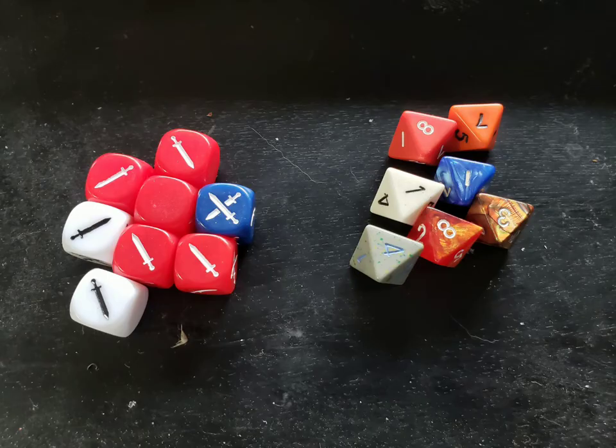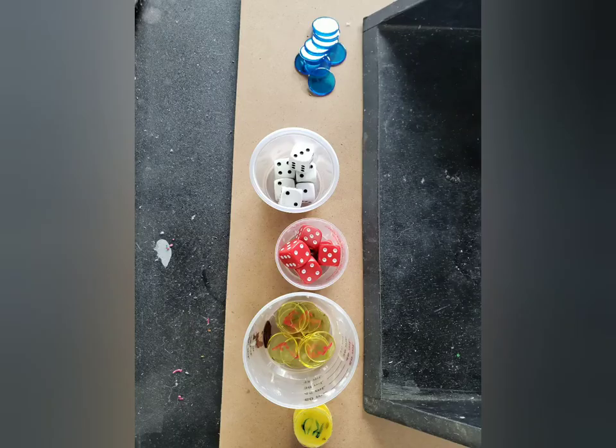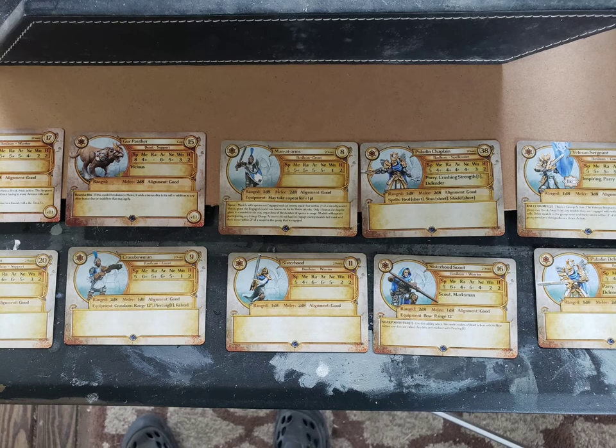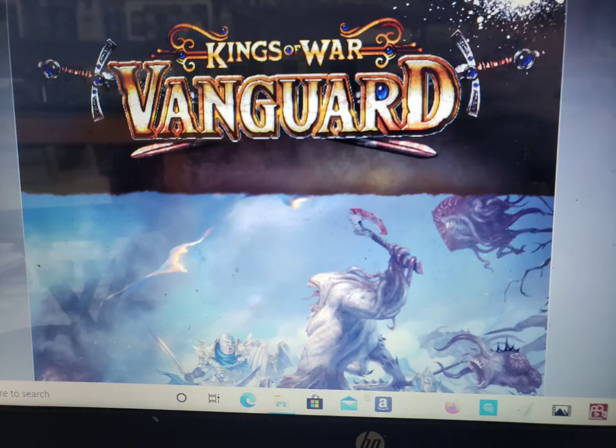These are the dice: the power dice are little six-sided dice with swords on them, and you also need eight-sided dice to play. We use markers I made myself and small six-sided dice to track wounds. We're also using colored chips that match the power dice, since we only have one set of power dice. And of course you need all the stat cards for the models you are using.